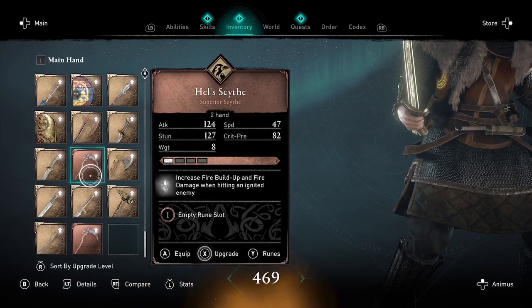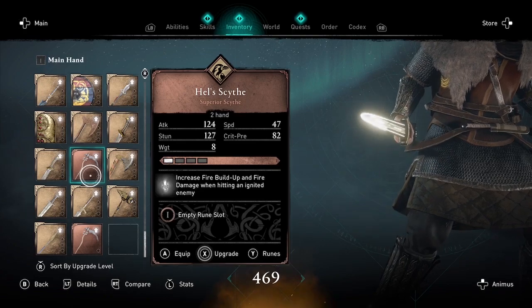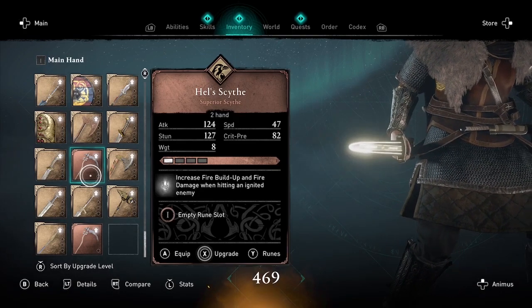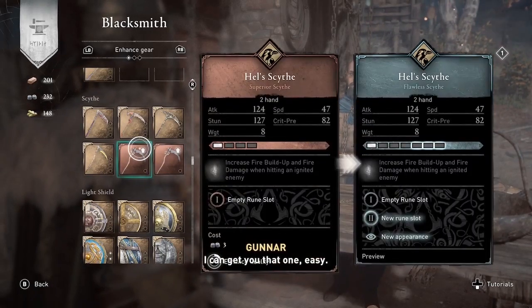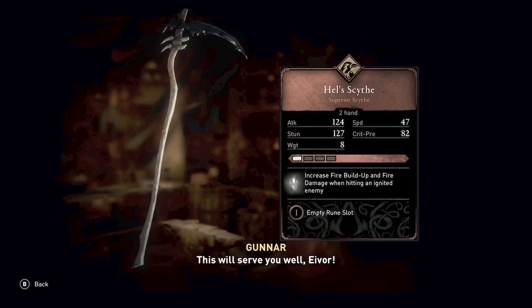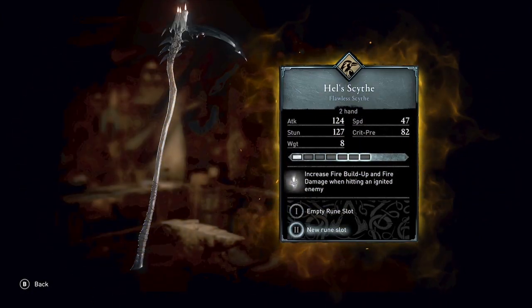Once you have these two Hell Skites purchased from the festival shop — and the festival only runs until December 2nd, so you need to do it before that time — that's the first step. The second step is to upgrade both of those weapons to the mythical level.